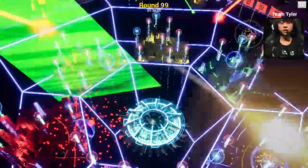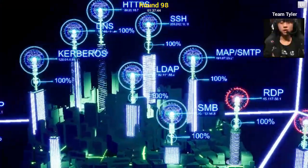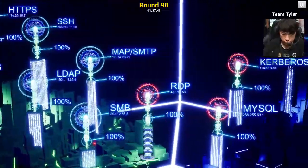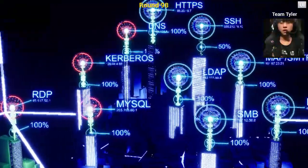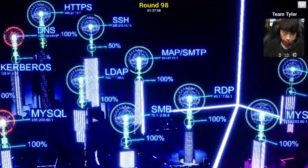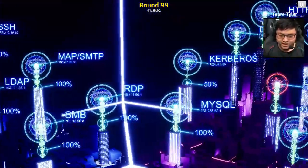Let's turn off all the attacks and just review each team's binary status. EtherSec, the green team, is almost fully patched except for that RDP service. Looking at the blue team, we see three vulnerabilities: their DNS, Kerberos, and MySQL service. That's pretty dangerous for them and it's going to cost them some points.